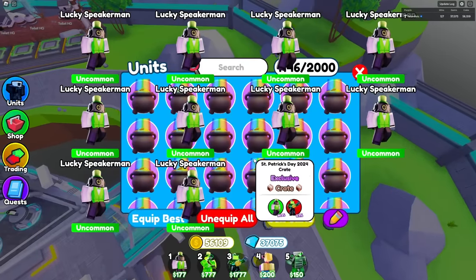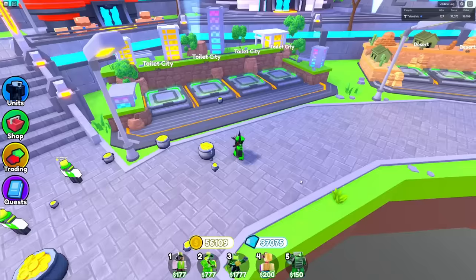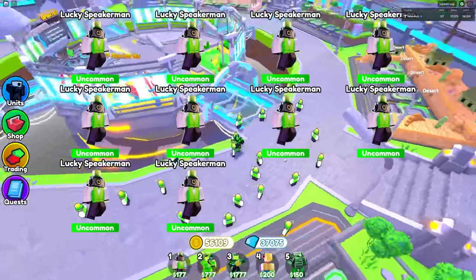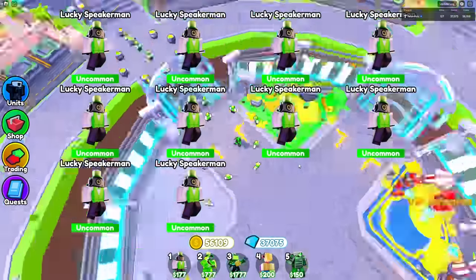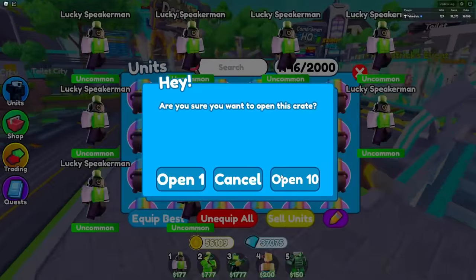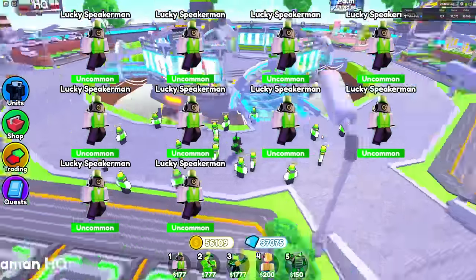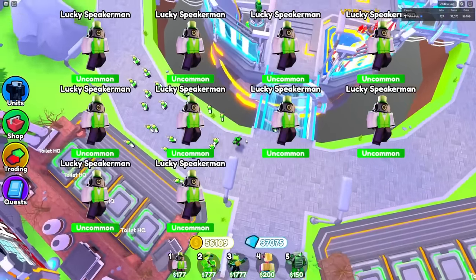I'm gonna keep opening 10 more... another 30, and nope, all Lucky Speaker Man. You should have a zoom-out button in the inventory. Another 30 — nothing crazy. Another 40 — still nothing crazy. Where is the Titan? Am I even gonna get him? Another 40 more — still no Titan. The odds are not looking good right now. Another 20, no Titan. Another 50 — still no Titan.